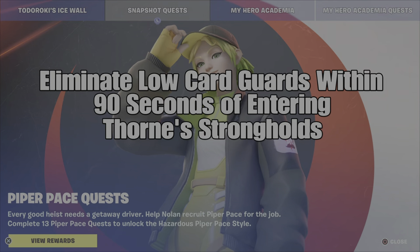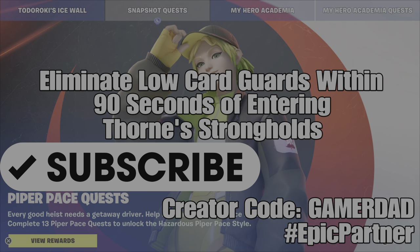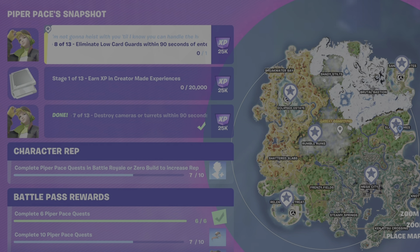What's up gamers, GamerDad here. This is a guide with the Piper Pace Snapshot Quest, Stage 8 of 13: eliminate low-card guards within 90 seconds of entering Thorn's Strongholds. If you haven't subscribed yet, please do hit that button and show me that support, and don't forget to use my creator code in your Fortnite item shop — it is GAMERDAD, all one word, all capital letters. Thank you for your support.